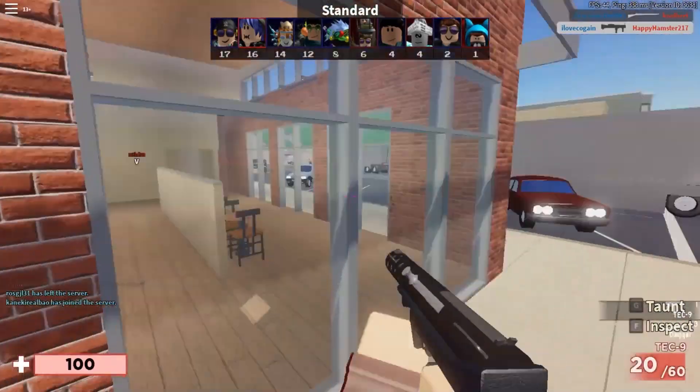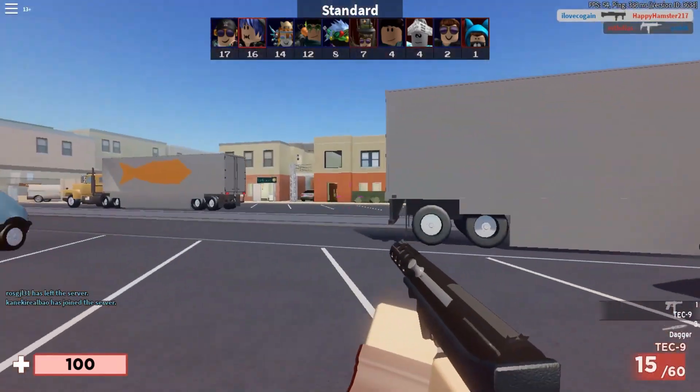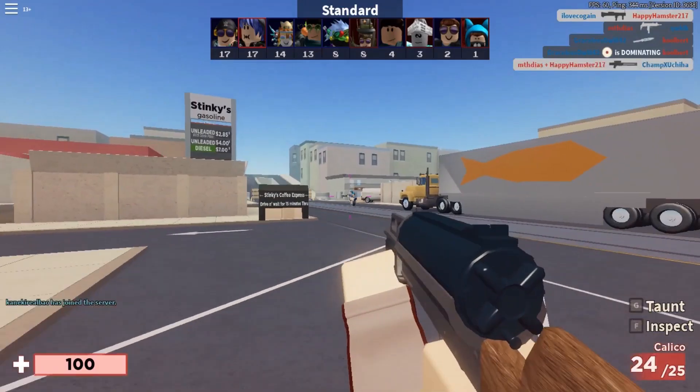Despite the fact that the main wings are dark and murky, the lit rainbow borders capture the attention of other players due to their vibrant hues. These can also be found in different styles, such as a galaxy or the elements of fire and water, which players can explore.